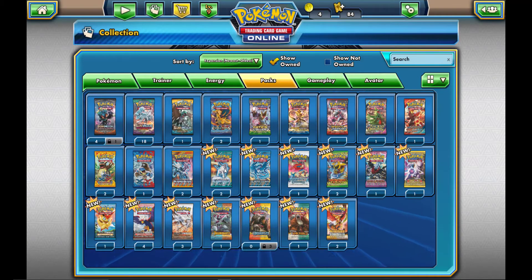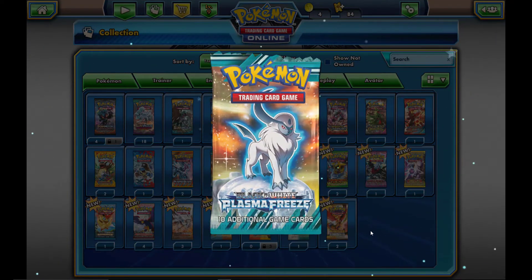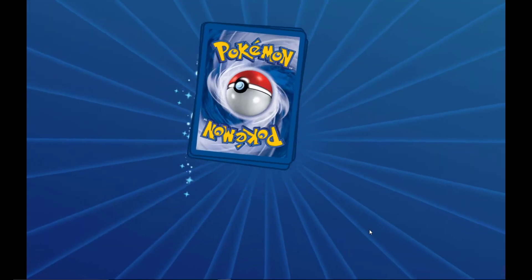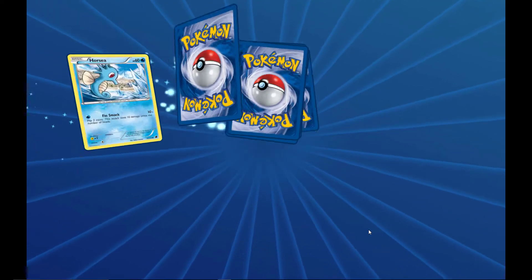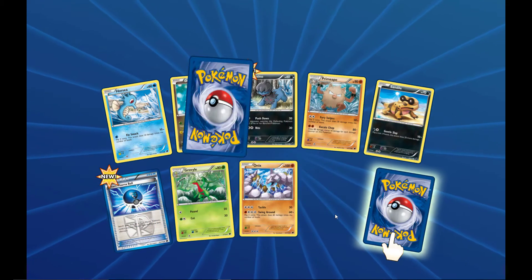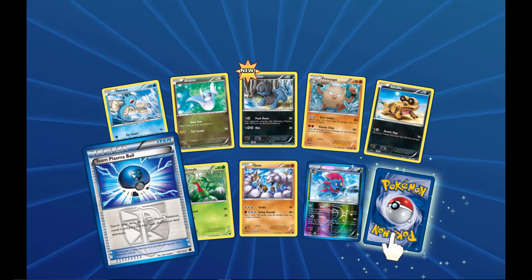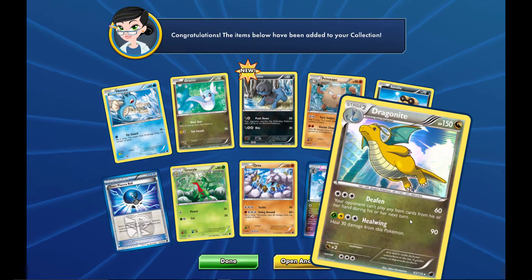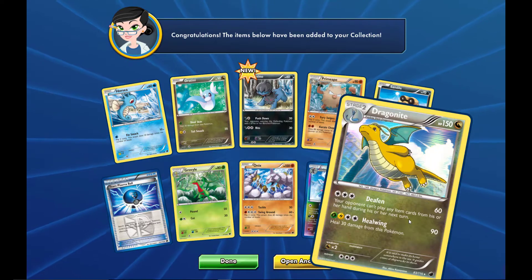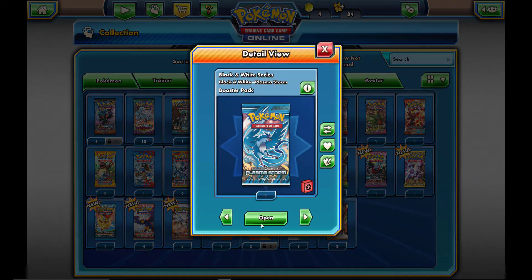Moving on to Plasma Freeze — let's see what we can get. A Dratini, Primape... some of these cards I haven't seen before. We get a reverse holo Weavile, and I haven't seen this Team Plasma Ball before. Then we get a Dragonite holo — I actually really like the art on that. Moving on to Plasma Storm.